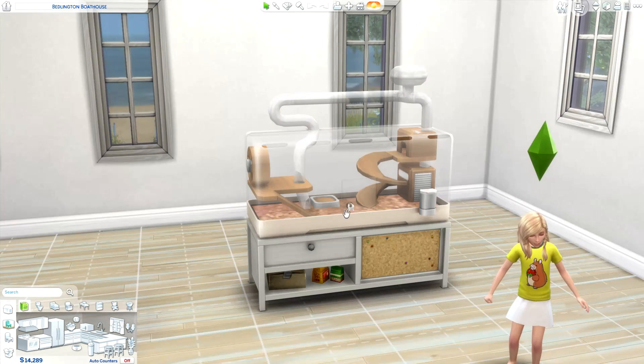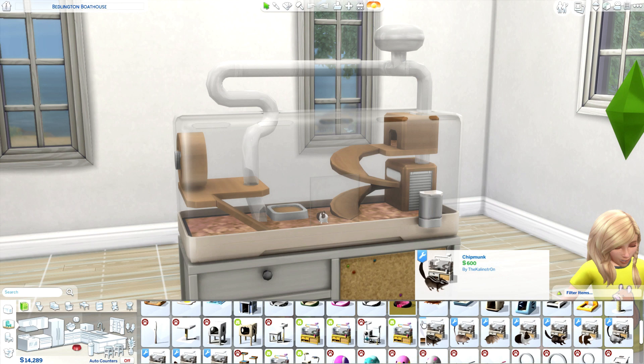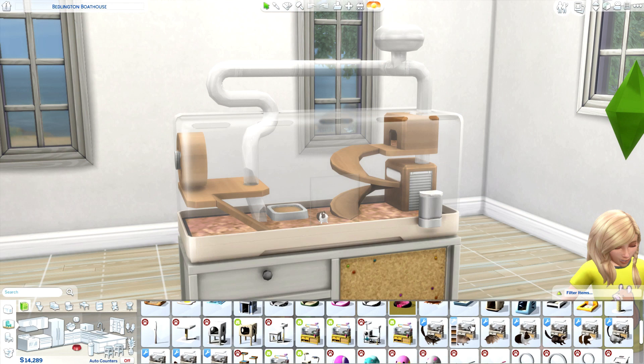Alright, so we are in the build menu. I kind of just cleared out a room and brightened it up a little bit so we can check it out. In order to find all of the new cages, you just click where you normally would find all of your pet stuff, and once you scroll down you will see all 10 new cages that are the CC — you're going to see that blue little wrench icon.